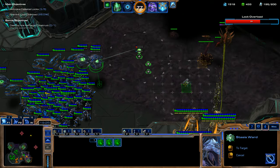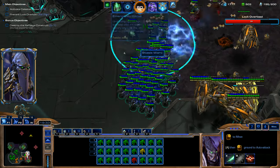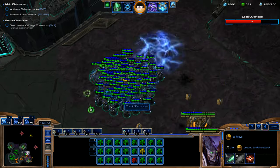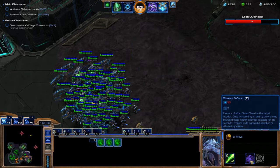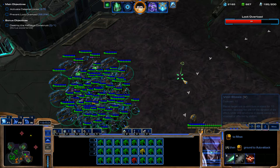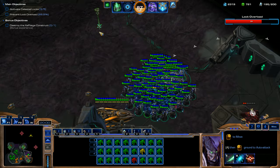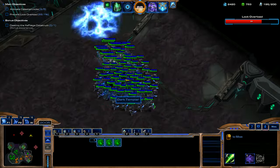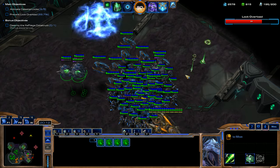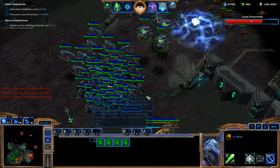Throwing down a couple Stasis Wards. These can be really beneficial if used effectively. Once activated by an enemy ground unit, the ward traps nearby enemies in Stasis for 15 seconds. It's another way to disable all enemy units in a select area — it's really good if you set it up so you bait the enemy into it. I'll kind of show you how to make good use of this in battle.